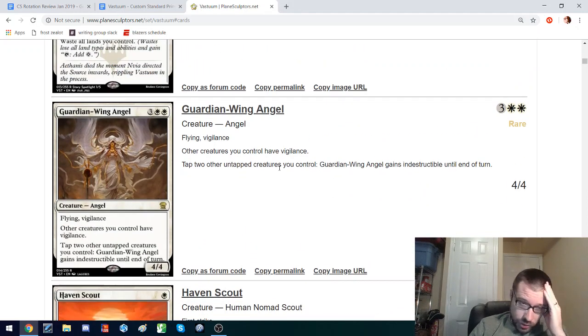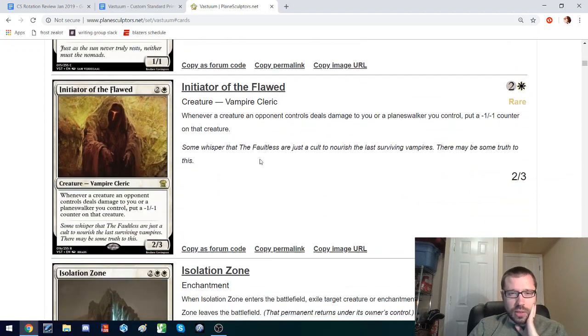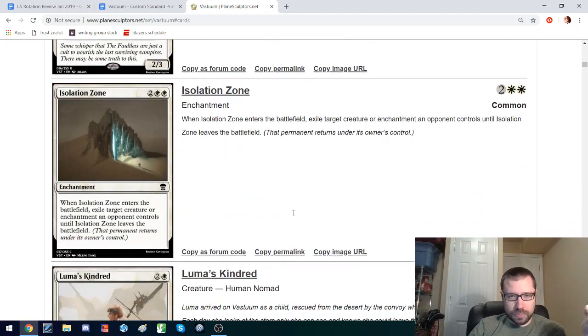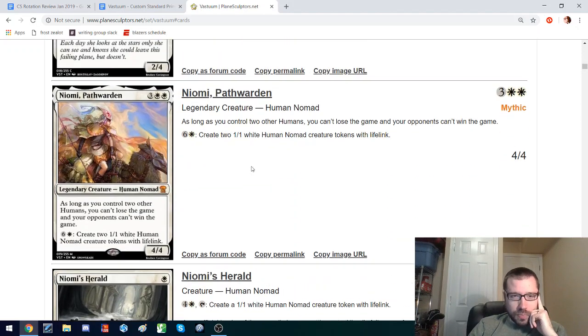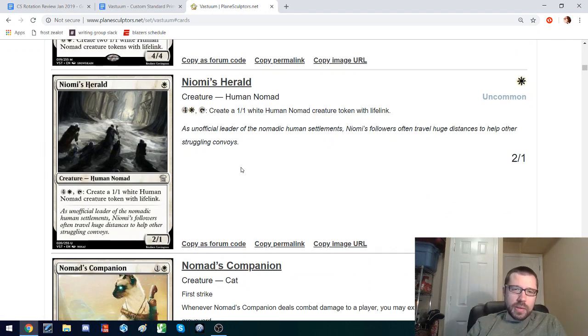This is a 5-mana 4-4 Flying Vigilance that might also be indestructible if you have other creatures going on. I don't think it quite gets there, but it is strong. This helps stabilize in a similar way to the 4-mana one in that it punishes them for dealing damage to you, but only after they've already dealt damage, so it might not stabilize quickly enough. This is the 2-1 for one that seems to be in every set, but it has an interesting bonus here of an activated ability that gives you more bodies — it's interesting to have a mana sink on your 2-1 rather than just some random hate bear ability.